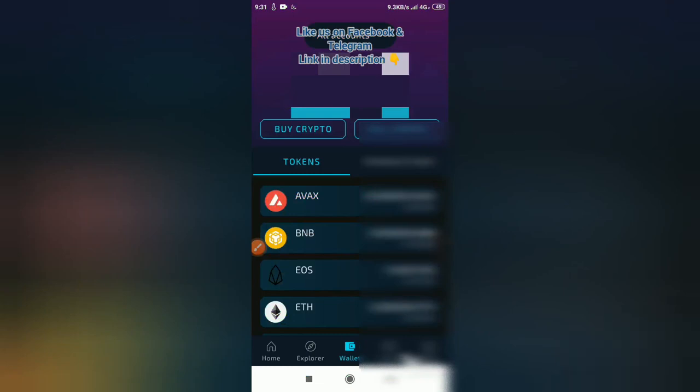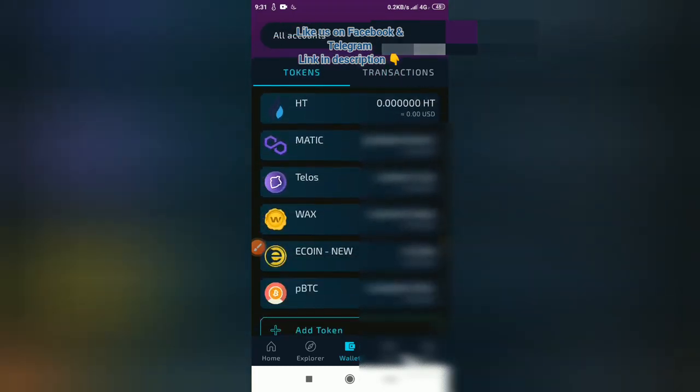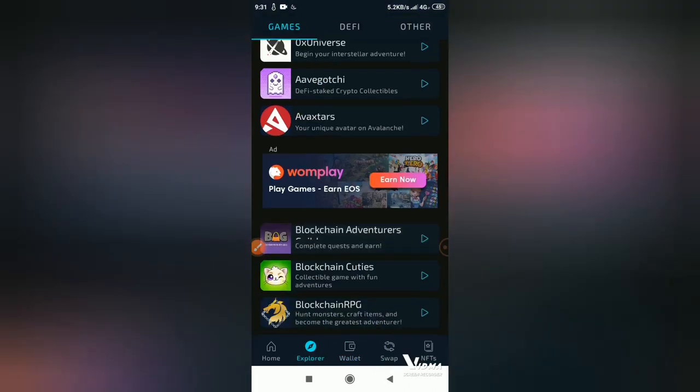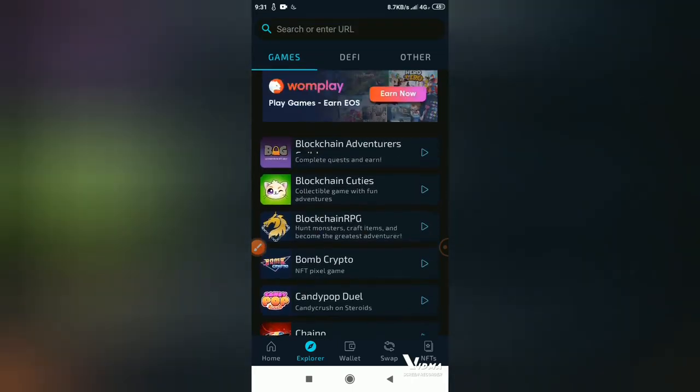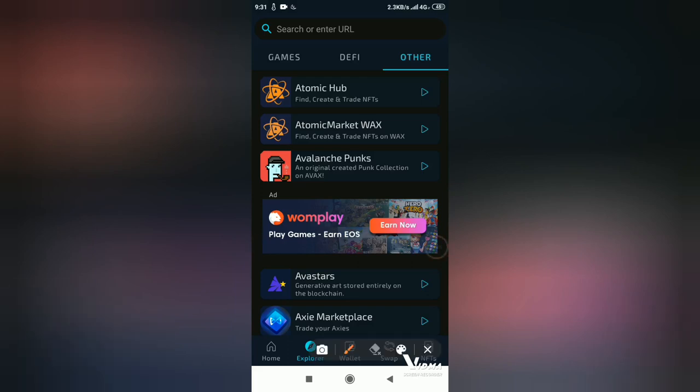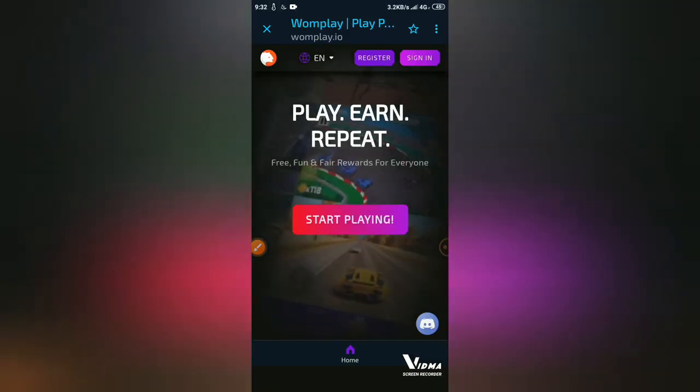Hello guys, it's Tinker. In today's video I'm going to guide you on how OnePlay works, but first let me give you a tour of the Wombat Wallet. In this section you can see your tokens, and you can also add any token of your choice. In the games section there are a pile of crypto games which you can play to earn. On this other slide you can see Atomic Hub, which enables you to sell your NFTs. I'm going to make a full video about the Wombat Wallet in the near future. Now let's enter the OnePlay platform.